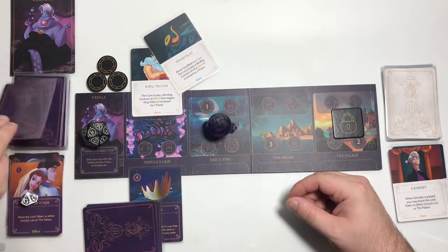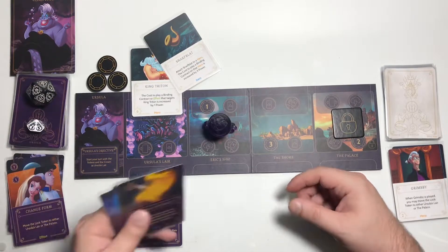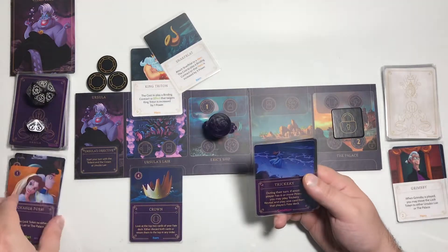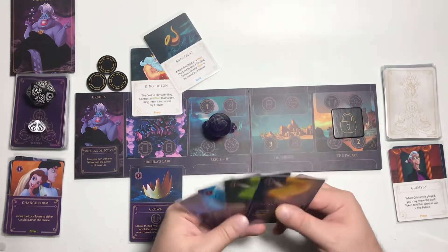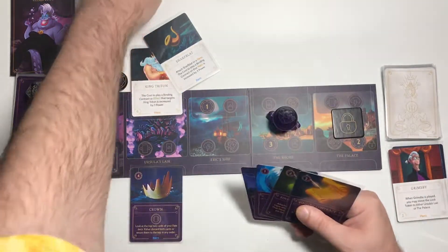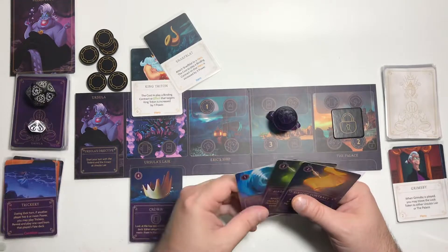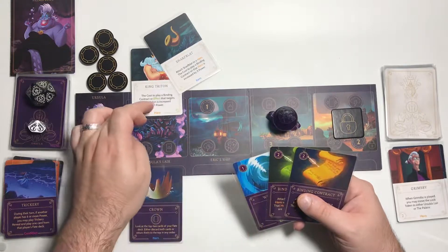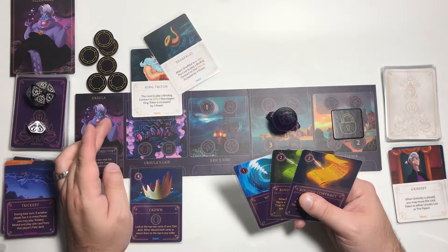We drew Trickery again — that useless condition card. I'm glad she has two locations with a discard action because that's really beneficial. We're going to get 3 power and discard Trickery. We have 6 power — enough to play something on Trident. We have 1, 2, 3, 4, 5, 6 — yes, we have enough.